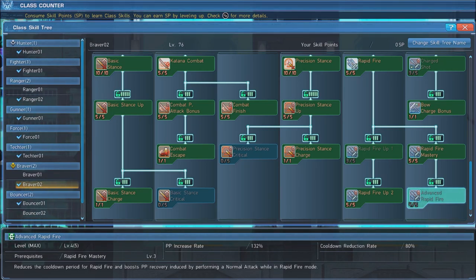Katana Combat makes your katana attacks faster and grants invulnerability. Activating the ability again while it's still active ends it with a powerful shockwave that hits everything around you, dealing more damage the more attacks you landed while the ability was active. We are also going to learn the second stance Braver uses, which is Precision Stance. This stance makes you deal extra damage when you attack an enemy's weak point, while also adding a damage bonus to techniques if using an enemy's elemental weakness. Max out Precision Stance, Precision Stance Up, and Precision Stance Charge.